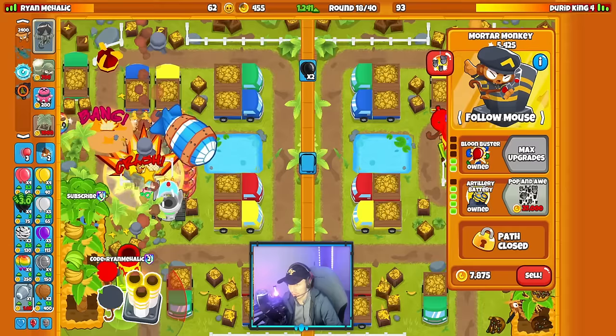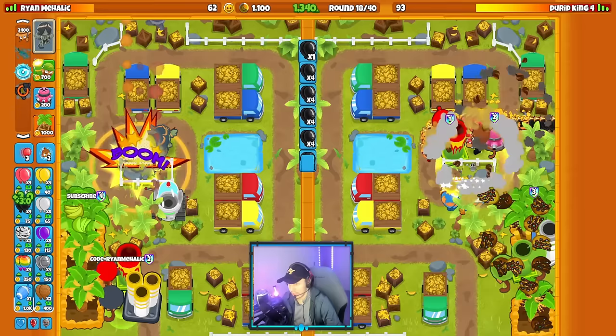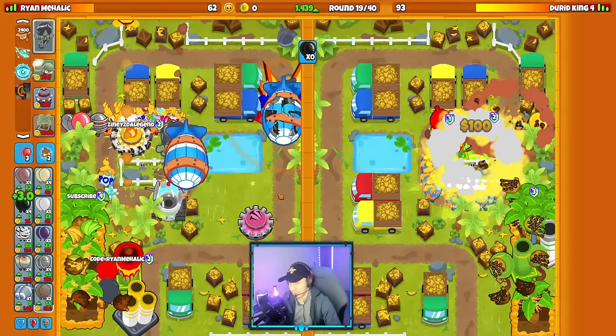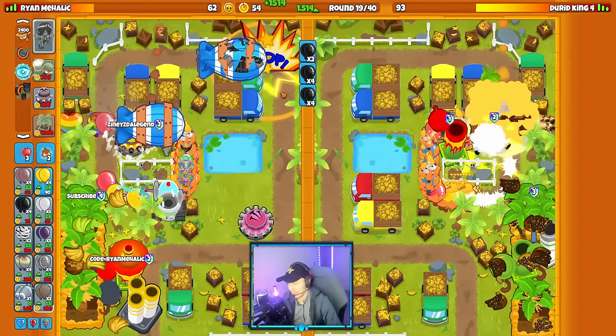That should be a pretty simple defend. I like our positioning here. If there's going to be more, I'll get a Tac shooter. That should defend the fortified Moab re-rush. They sent a second fortified Moab — they're spamming fortified Moabs on me, but I'm actually fine against these.